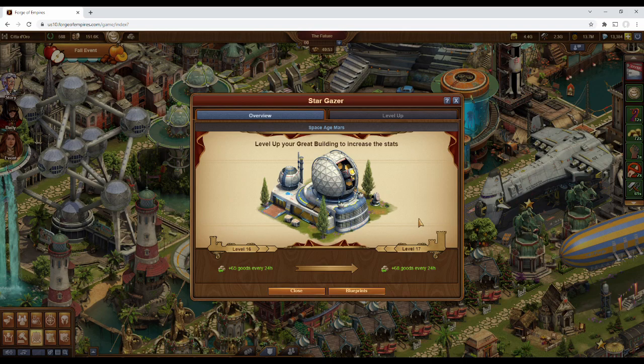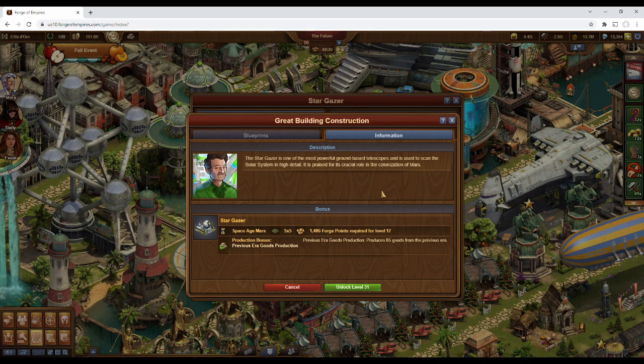So let's see if and for who this is worth building. It's a relatively good size at 5x5. For higher age players I would think it's a mid-tier building to have. I would say especially so if you enjoy negotiating instead of or in addition to fighting, since negotiating often involves materials from the previous era.